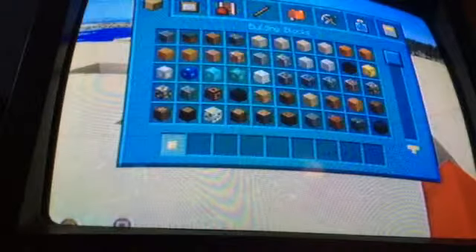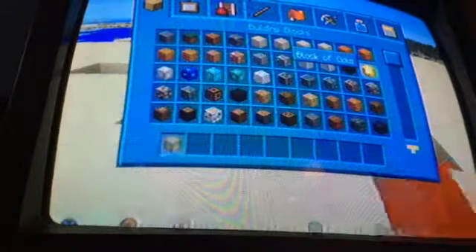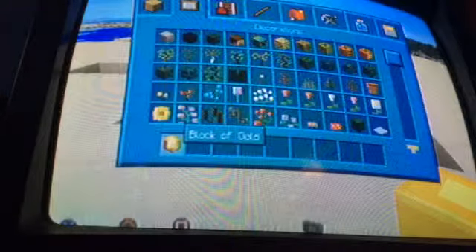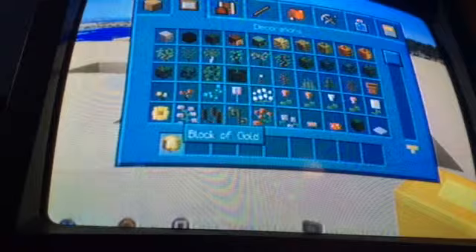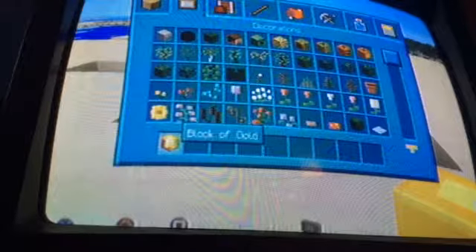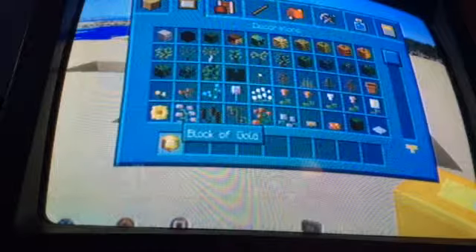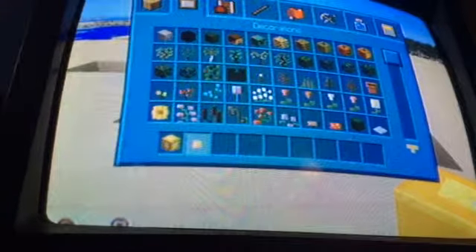Hello guys, this is FetchPostGaming and welcome back to another Minecraft video. Today we are going to be showing you how to spawn here by hand. Your recipe — you're going to need eleven pieces of gold, I think.